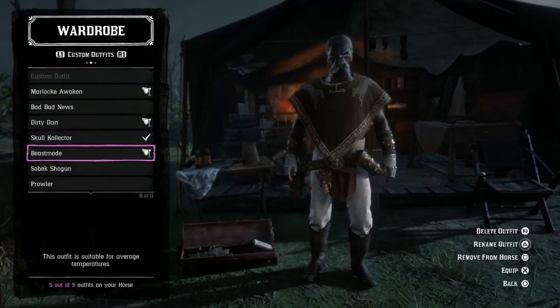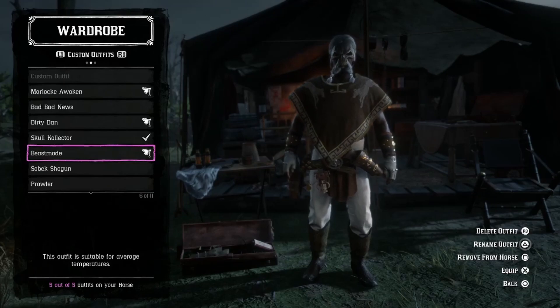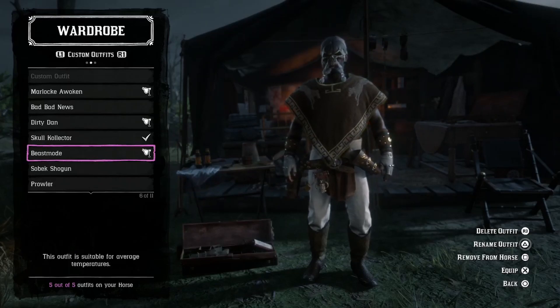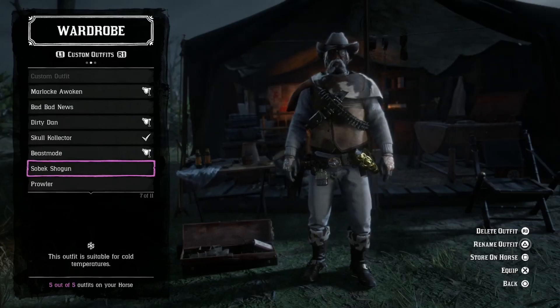Next outfit is Beast Mode. This poncho is not available anymore — you could only get it from the vouchers when you got Outlaw Pass 3. With that I'm rocking the leather gauntlets from Outlaw Pass 1. The boots cost about five gold bars and the pants are around six gold bars, so this is a gold bar outfit type of vibe.